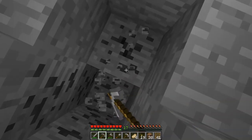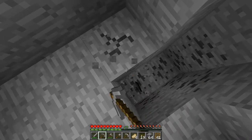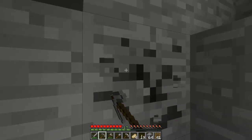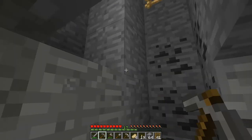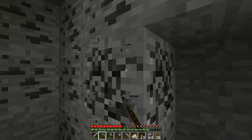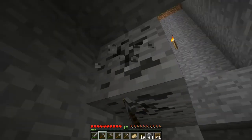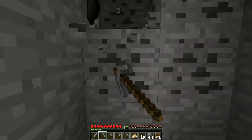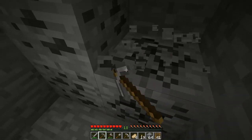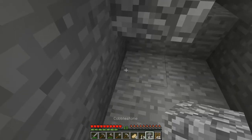We've already run across some coal, and I'm going to use some of the cobblestone we've got to fill in where we accidentally mined. We already have a stack and we're not even close to the bottom. Once we mine this up, we'll replace where we mined with cobblestone so it looks nice. A quick tip: do not mine straight up or down — you could fall into a cave and die, or mine straight up and have lava come down, or a creeper because there's a cave above.